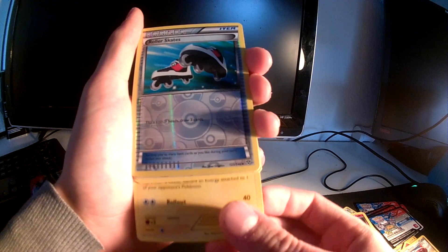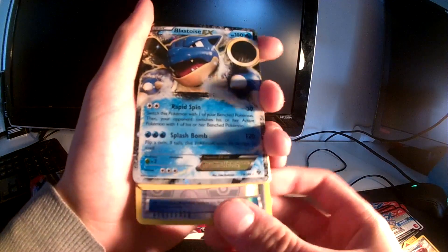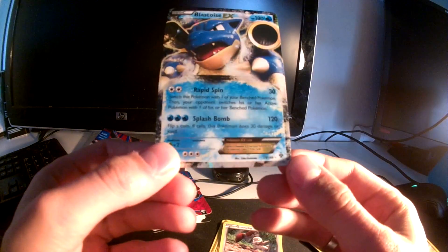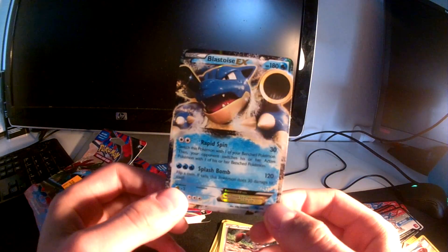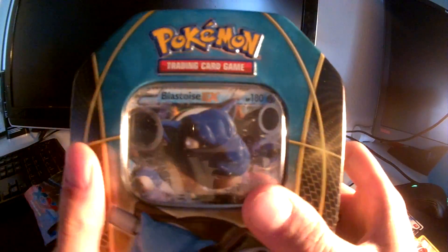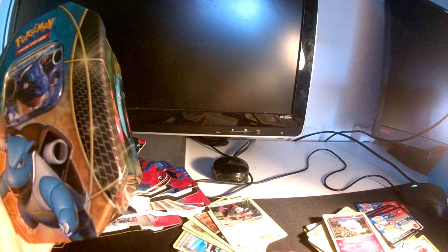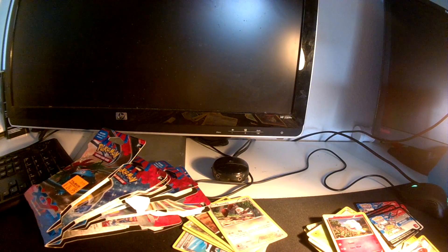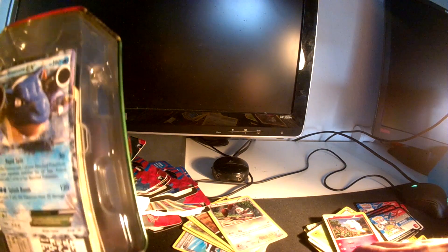Oh my god, we actually got an EX — and it's a Blastoise EX! I would have liked a full art but I will take an EX every day of the week. It's funny because I actually think I have a Blastoise EX right here — but this is obviously a different Blastoise EX. Are the moves the same? I'm curious. Yes — Rapid Spin and Splash Bomb — it's actually the exact same card but with different artwork.